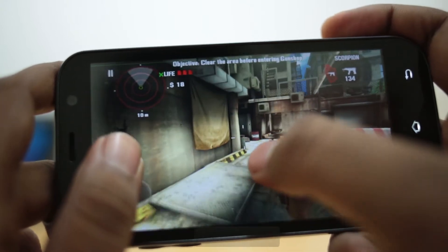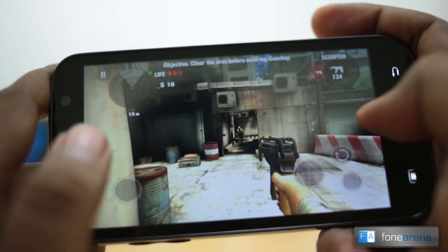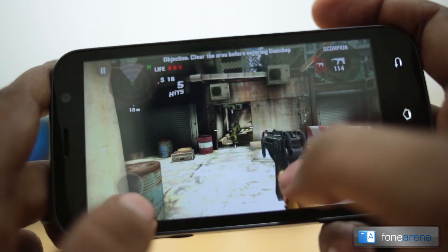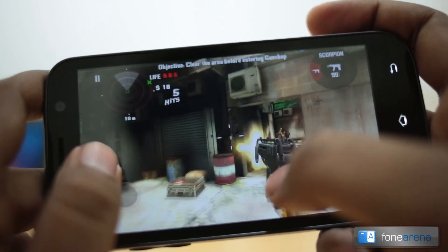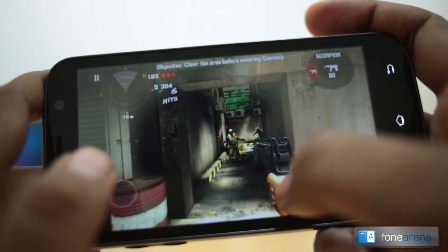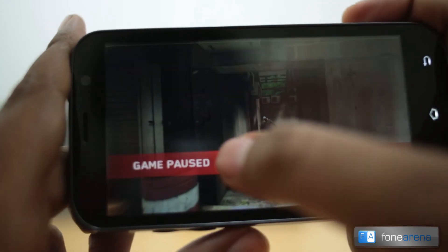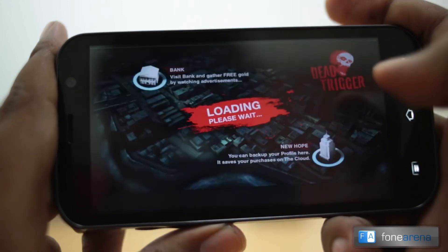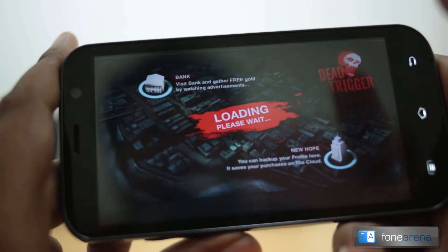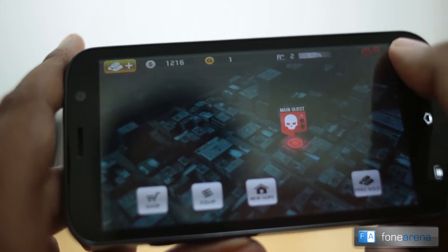The lighting effects, the texture — everything is nice. That was a quick demo of Dead Trigger on the Zen Ultrafone 701 HD. Pretty nice performance, like we expected, because this is a really good graphics processor.